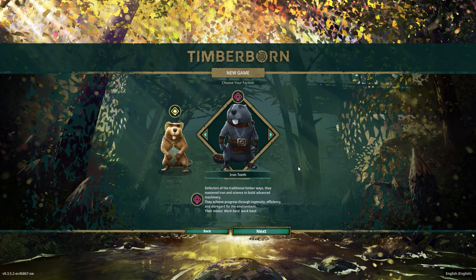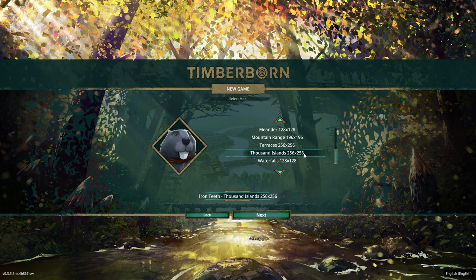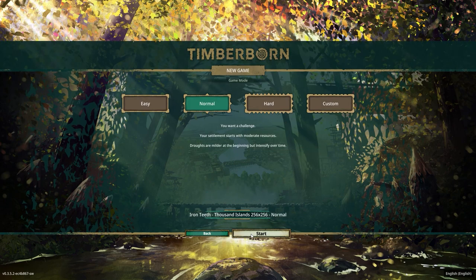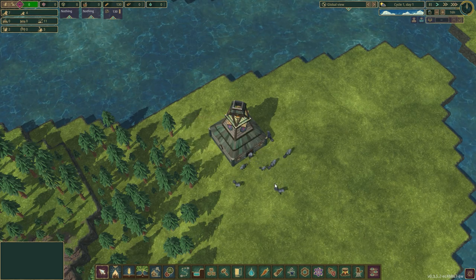Hey guys, JC Hooligan coming from the dirty Jersey with another episode of Timberborn. It's been a while since we've been on this one, and we unlocked the Iron Teeth faction last time. They have different buildings and different perks, and I've never actually played with these guys before. We're gonna try the Thousand Islands map on normal difficulty. Let's call the settlement Crypto Town — like a cryptid, not currency.